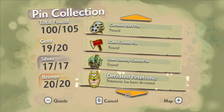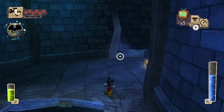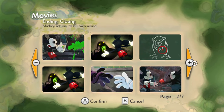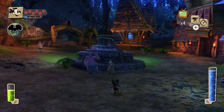Epic Mickey is full of collectibles for the player to find, and getting every single one of them can be a big challenge. Every corner of every area is bound to have something for the player to stumble across. But this video aims to make that challenge as easy as possible for any other completionists out there. And it's also just entertaining to watch. So here's what you need to know.